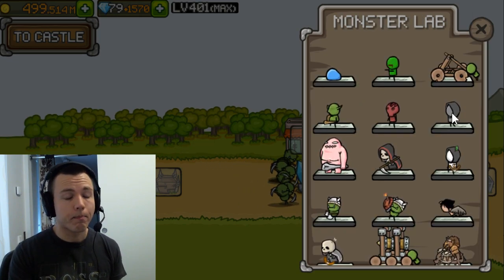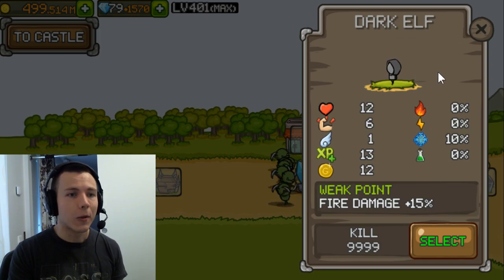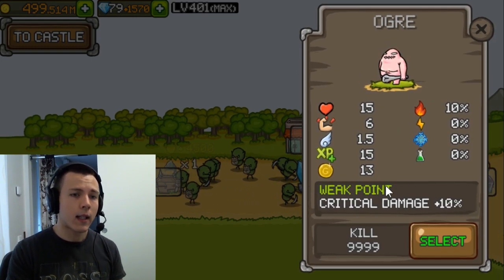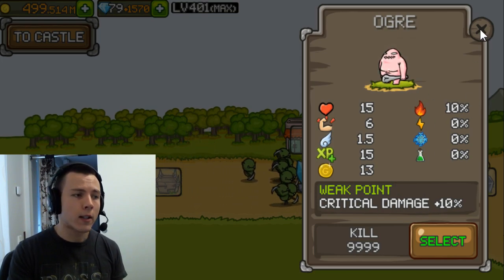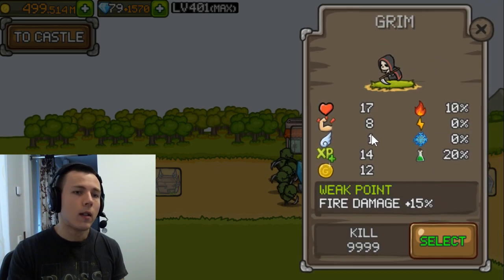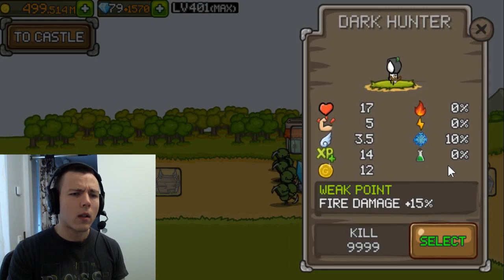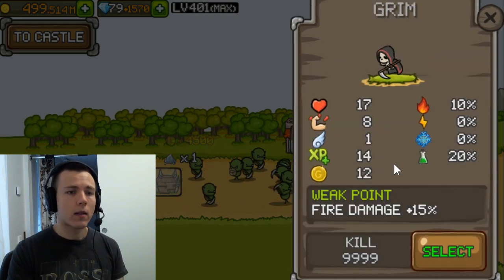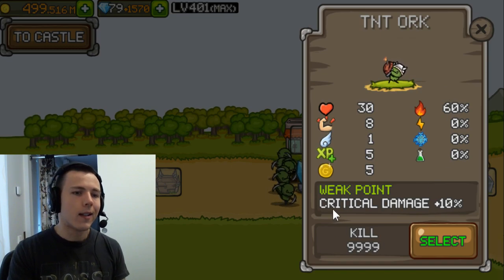The dark elf — funny we have one as a hero too — can't get any fire weakness, so critical damage again. It has a slight resistance to fire but these guys aren't too tough. For the cream, fire damage — weirdly he has resistance but you can still pick fire. Dark hunter: fire damage. The orc: fire damage.